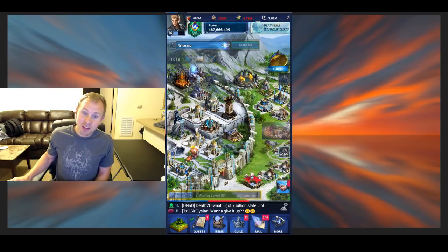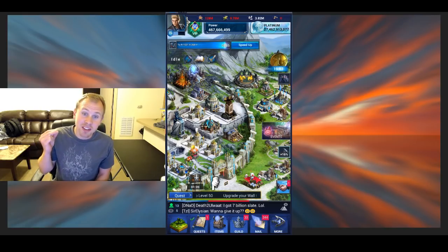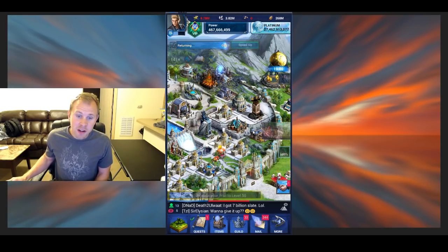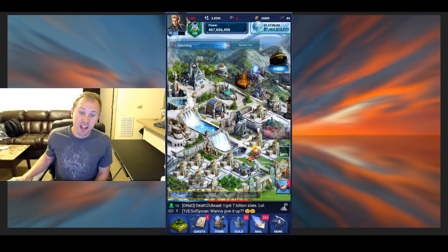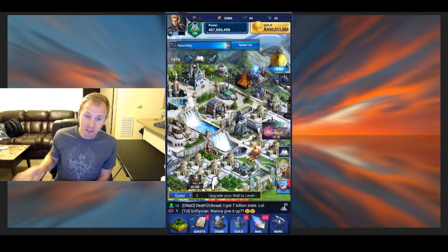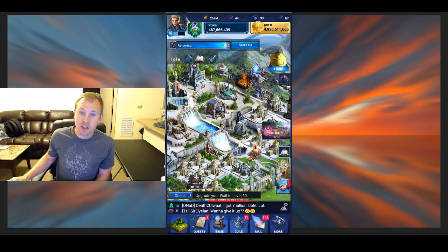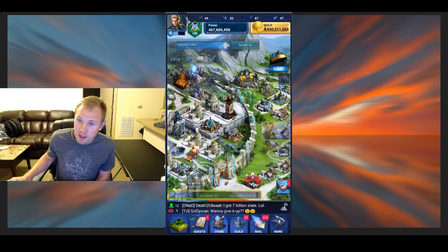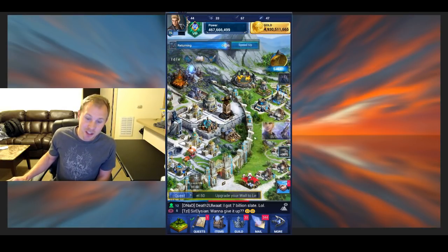What that means is you can do the research, but there's no reason to do the research until your Citadel's at 50 and your training grounds are at 50, because that's when you can actually produce them. All buildings are going to have to get to level 49, and then you're going to need your farm at 50 to get your training grounds to 50. You'll end up with four buildings at 50: the Citadel, the training grounds, the university for the cavalry research, and the farm.